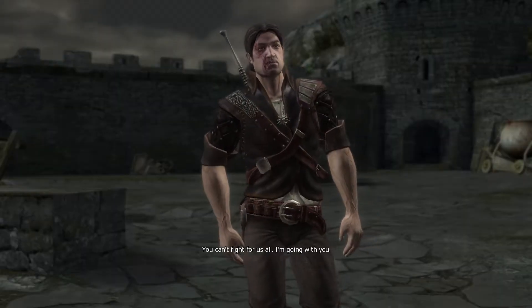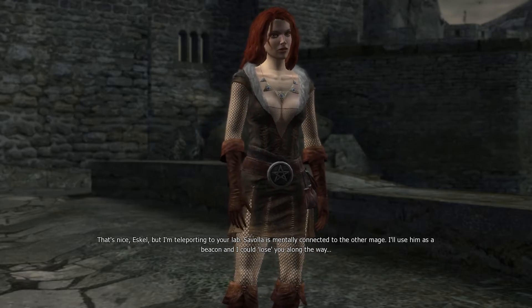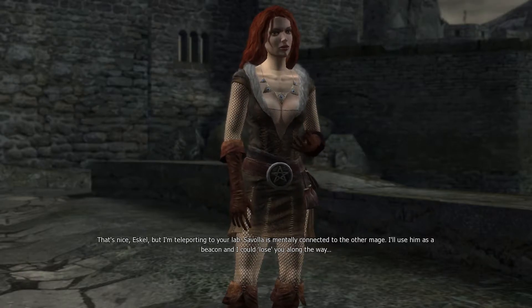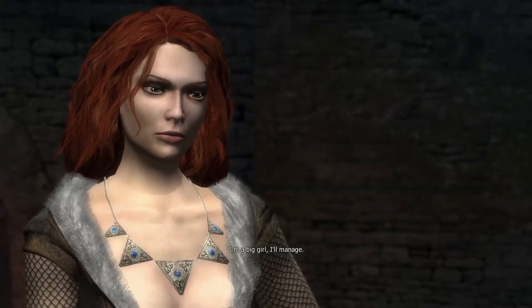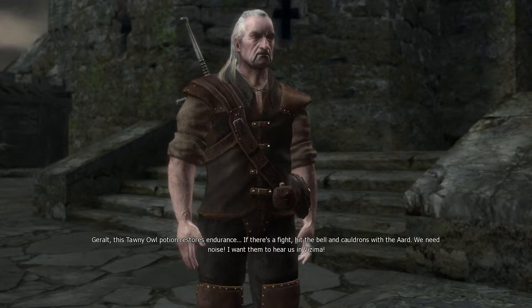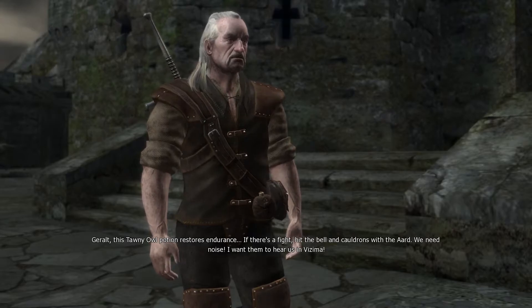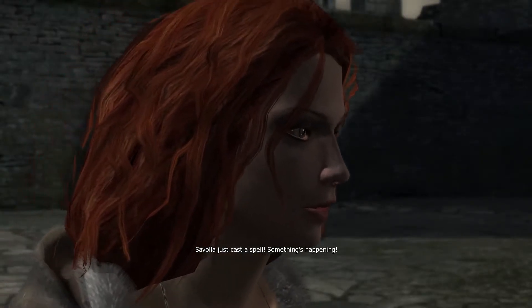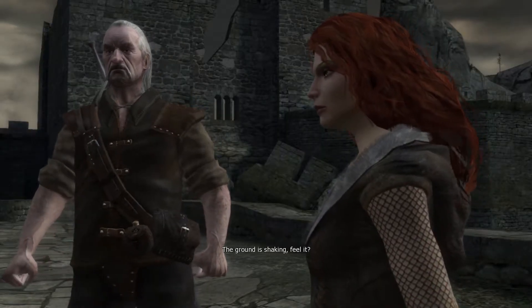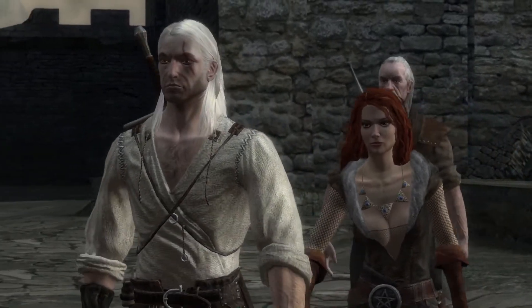I'm going then. You can't fight for us all — I'm going with you. That's nice, Eskel, but I'm teleporting to your lab. Savola is mentally connected to the other mage — I'll use him as a beacon, and I could lose you along the way. Be careful. I'm a big girl — I'll manage. Geralt, this Tawny Owl potion restores endurance. If there's a fight, hit the bell and cauldrons with the Aard — we need noise. Savola just cast a spell. Something's happening. The ground is shaking — feel it? They're breaking through. That's quite a shirt she's wearing, I must say.